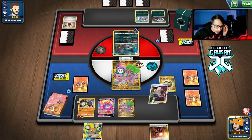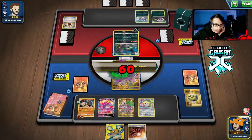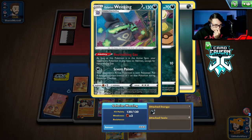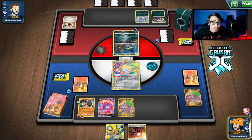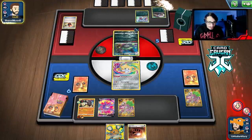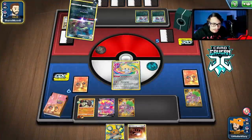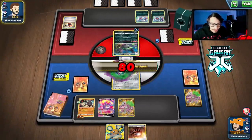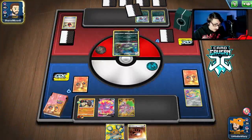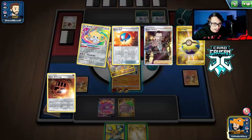Stack's ability is also shut off but it doesn't matter right now. They Marnie us — rip our Switches. I didn't expect a Marnie. Oranguru is gonna get knocked out. They play Crushing Hammer and get heads of course. Good old Hammer. We'll grab Jirachi and bring it into the active spot — Oranguru's gonna get knocked out. As long as they don't get another Hammer next turn we can Top Down and knock them out, which is what we need. Maybe we can get some good discards off Top Down too.